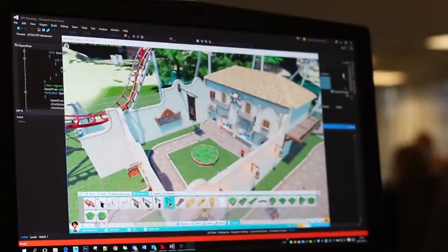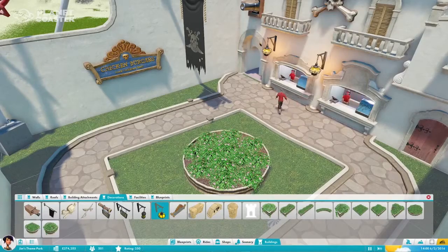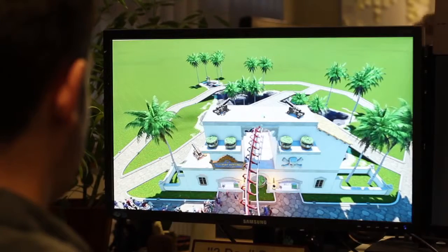Traditionally we talk about creators playing this game — are you a creator, are you a manager? In Planet Coaster it teases all of those people to actually enjoy using the building tools. You might build your roller coaster first, or you might build your scenery first, and you end up with these two separate items and your brain just makes this connection and goes: what if I made them part of the same thing?